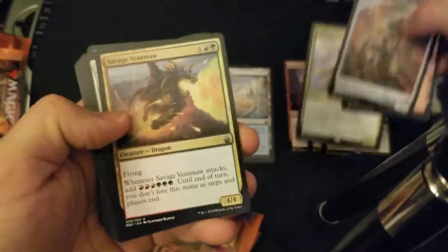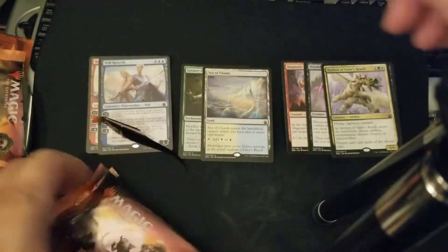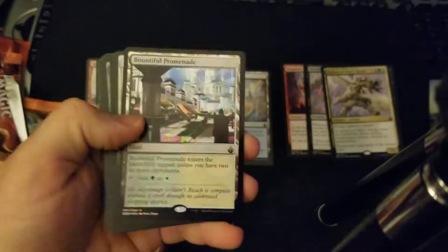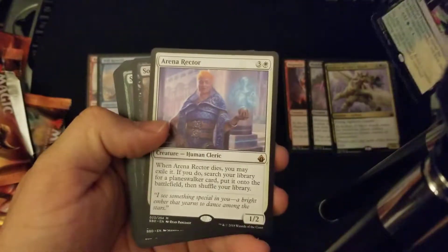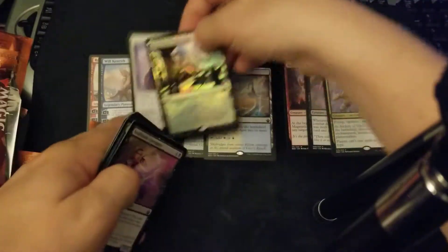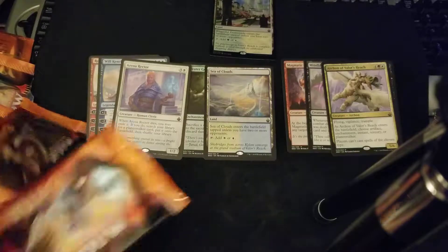Archon of Villa Reach. I'm really going through these a weird way because of where my tripod is. I haven't gotten to play with any of the new cards yet — my next play group is next Friday. That's my foil rare — Bountiful Promenade. Oh my gosh, and we pulled an Arena Reactor! Sweet — there's our fourth mythic and our foil rare.